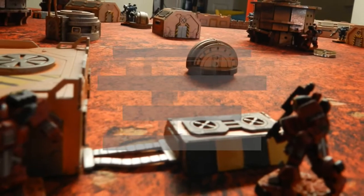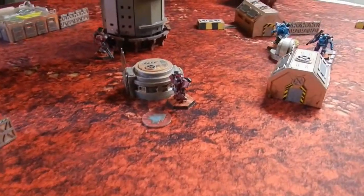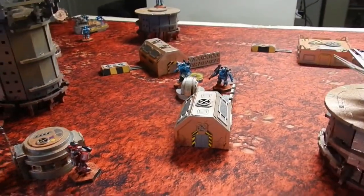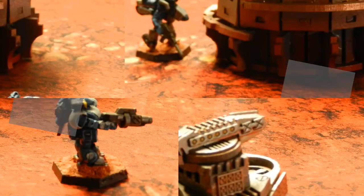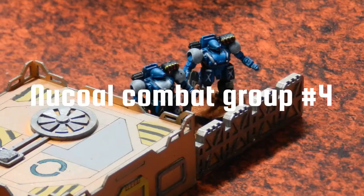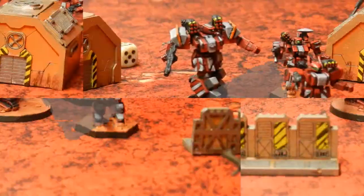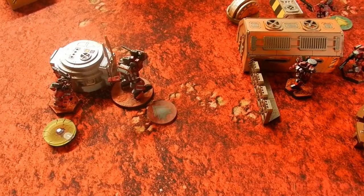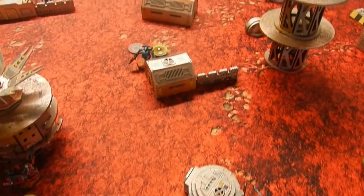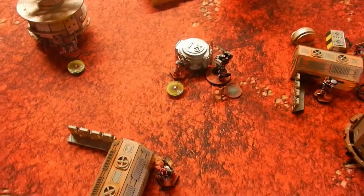Peace River combat group three: the Warriors activate but do nothing. A warrior advancing with a frag cannon does nothing due to an agile Cracer, and another Warrior stands still. Nukle's combat group four is skipped — the Chevaliers already used activations and did nothing. Peace River's fourth combat group sees the Crusader run up and wreck a Shazer; the Skirmisher and Warrior chill and do nothing.